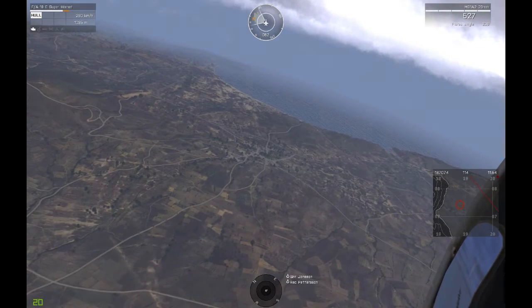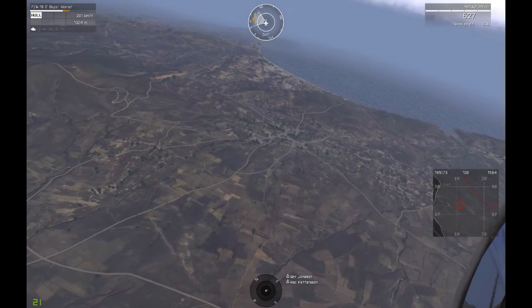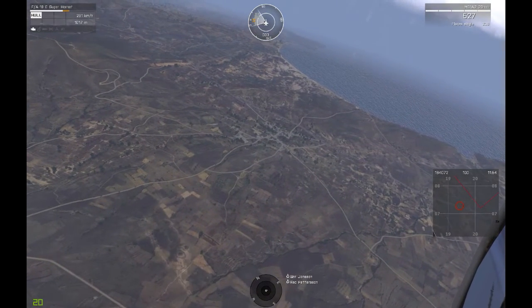Assuming the same briefing, but I'm in the orbit instead. Establish orbit over Panagia on target area. FIS-11 is in the overhead now.